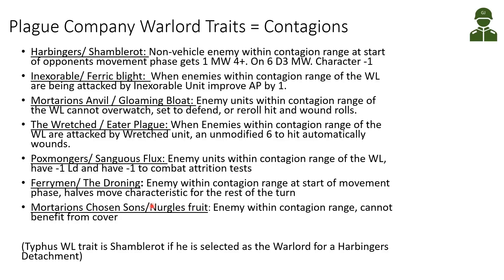The Ferryman has the Droning contagion — enemies within contagion range at the start of the movement phase halve their movement characteristic for the rest of the turn. This can be quite debilitating for some armies, and notably our Death Guard Inexorable Advance ignores this in a mirror match since it affects movement characteristic specifically. Finally, Mortarion's Chosen Sons have Nurgle's Fruit — enemies within contagion range cannot benefit from cover. All in all, I don't think this is as good as, for example, the Inexorable improving AP by 1, so this is not one of the best options.